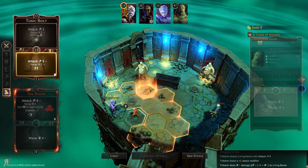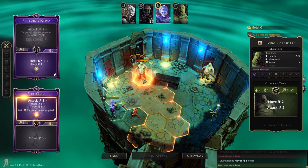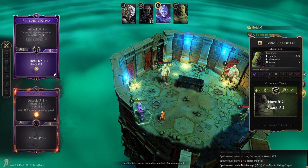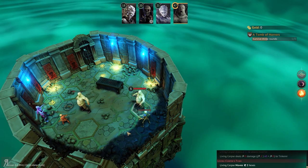Now we can potentially save toxic bolt for another time. Now we can use fire orbs — although it's going to be a bit of a waste since I wanted to target multiple people with it. That's going to deal some considerable damage; only one HP left on that living corpse, which is good. Skip this action and end the turn — he can actually attack for zero damage. That's what you get.